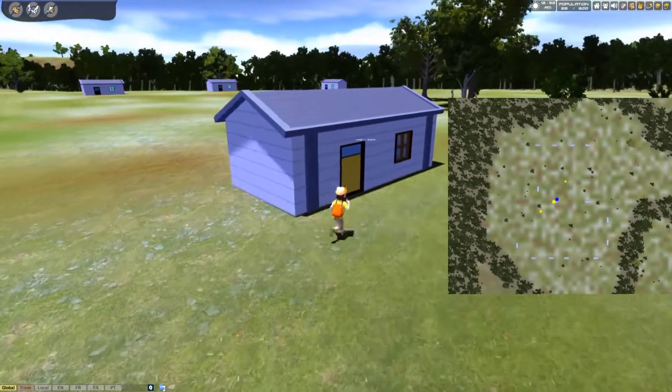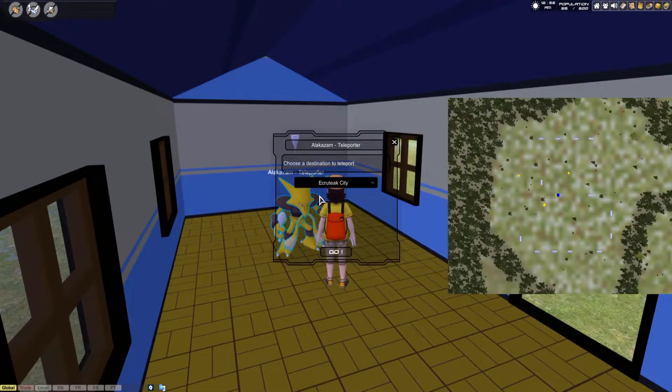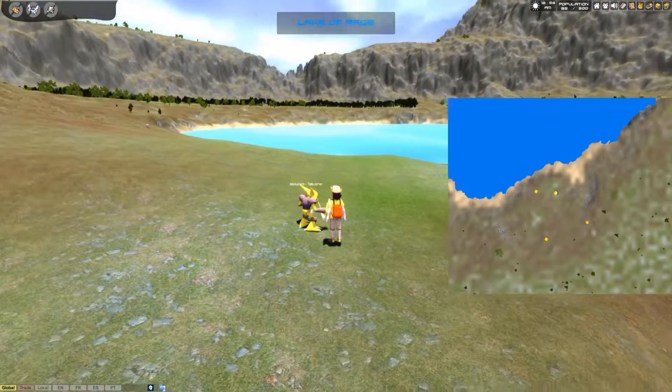What we need to do is head inside this little house. Once you get to New Bark Town, head over to the Alakazam teleporter, click on it, and then go to Lake Rage.